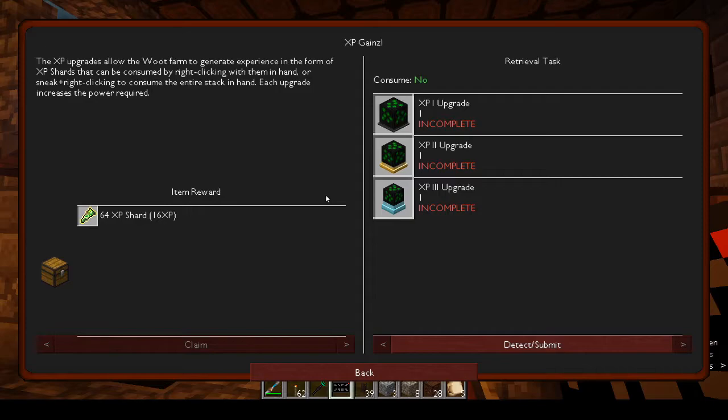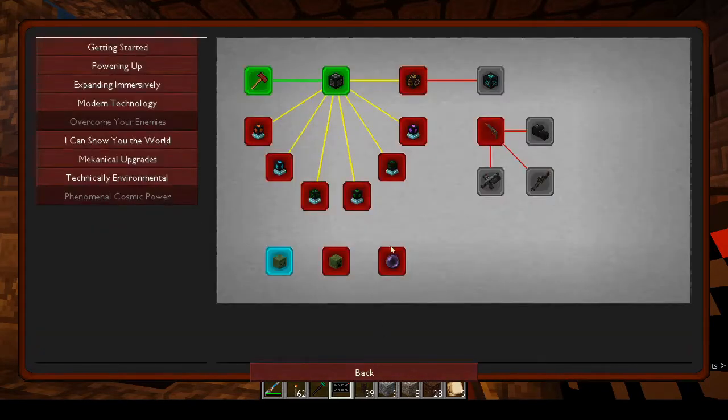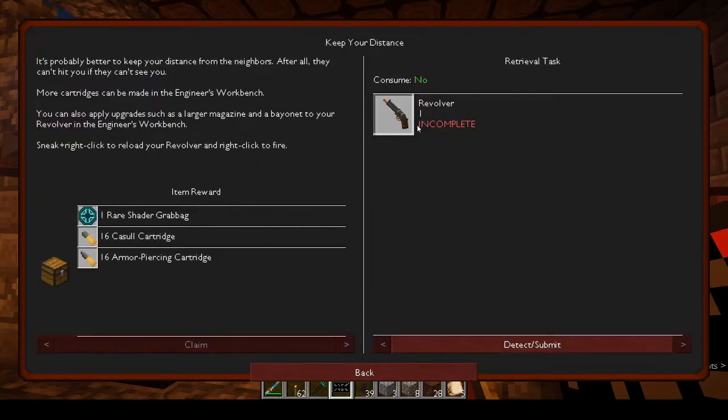There are experience gain upgrades, mass upgrades, decapitate, efficient upgrades — efficiency upgrades. And tier three farm, tier two farm — keep your distance.